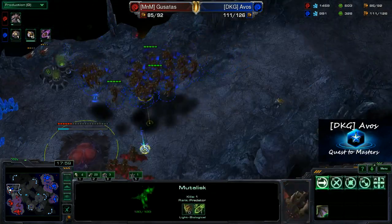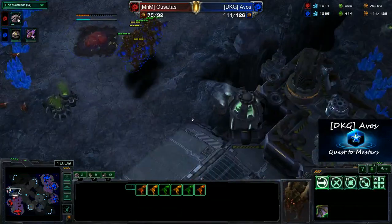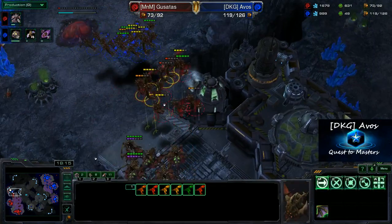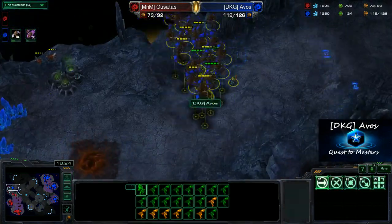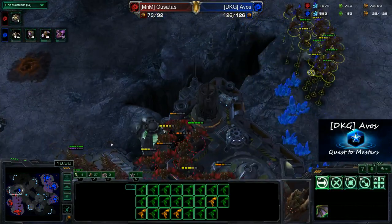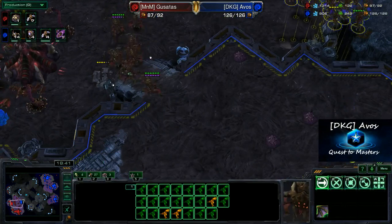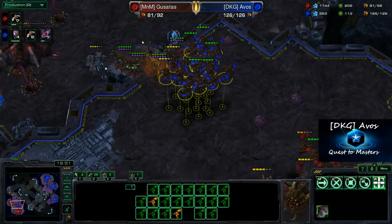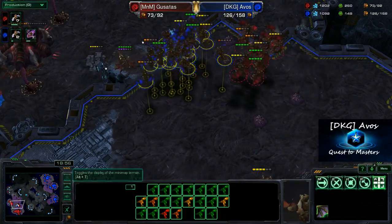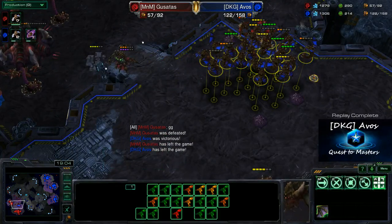I've got my plus-two attack going on my Mutalisks, and he still does not have even plus one. I have a huge advantage and I know it — I've selected one of these just to check the upgrades and confirm. He knows I've got the advantage and he's not wanting to engage this huge Mutaball. When you've got this many Mutas bunched up, it can be hard to count — difficult to tell exactly how many you have to deal with. I have now sniped this hatchery for the second time, just keeping up this non-stop, unrelenting harassment. My minerals are getting a little high — I should be dumping this into Overlords. But at this point I've got this game pretty well won. I've got a good scout of most of the map, and there's the GG. That is ZvZ in its current metastate. This has been DKGavos, signing out.